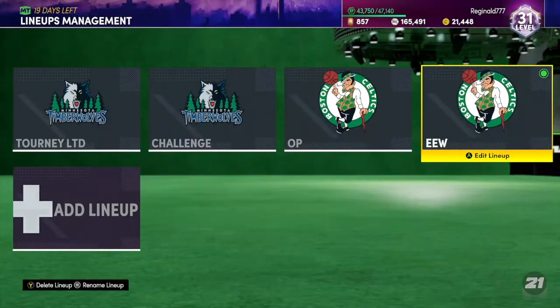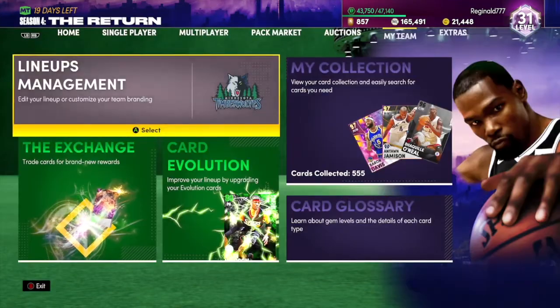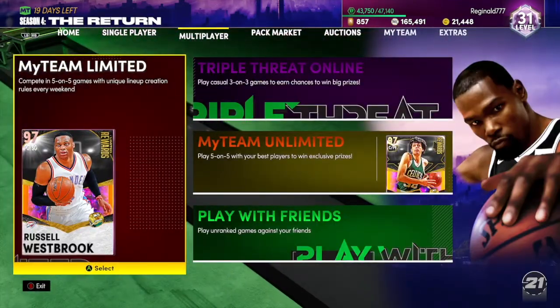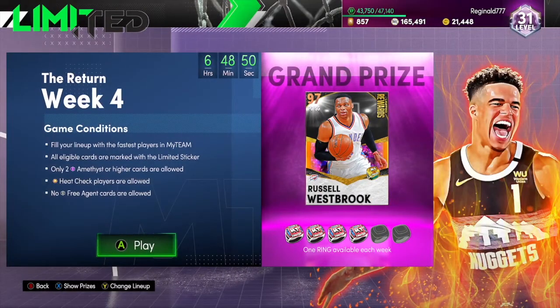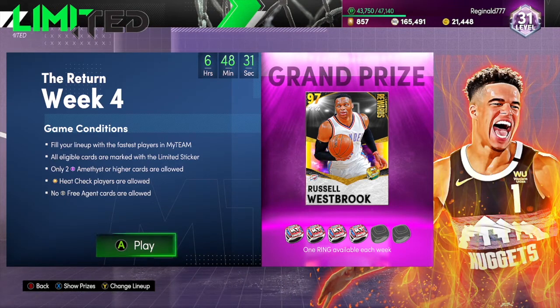That's the team you can use in MyTeam Limited to get Russell Westbrook. You've got about six hours and 48 minutes to get him, so if you haven't gotten him yet and you've just seen this video, hop on and get your card — you don't want to miss a ring. That's going to be the end of this video. If you enjoyed it, make sure you like, comment, and subscribe, and I'll catch you in the next one.